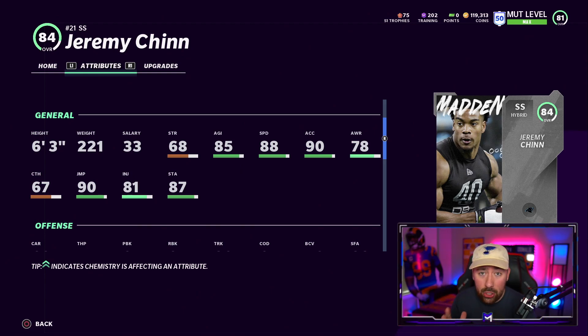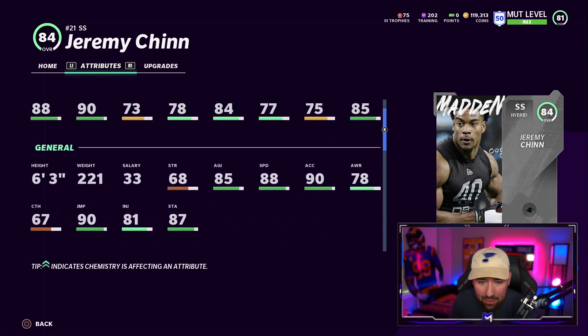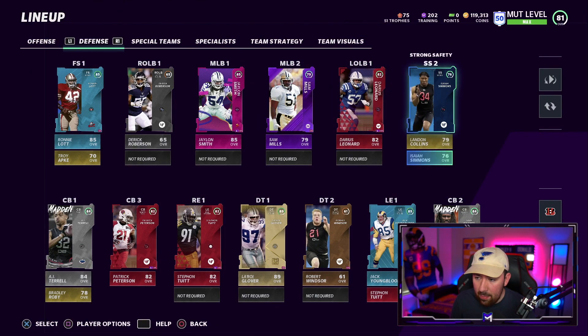90 jumping — jumping is actually important in this game. If you want your user to be good, he has to be tall and able to jump; that's how he gets those crazy animations. And this little rating down here — COD, Change of Direction — that is literally how easy it is for the player to change directions, and 84 is pretty darn good for an 84 overall strong safety. It's so much better than any of the users that I have. This will be my user — I will use him in nickel packages and every single possible way that I can.